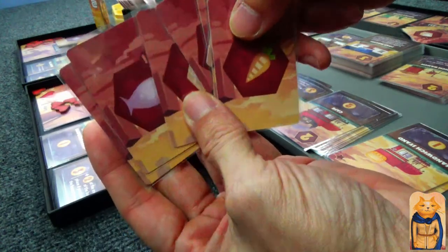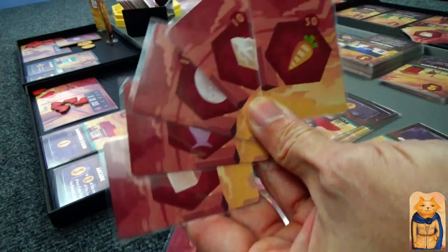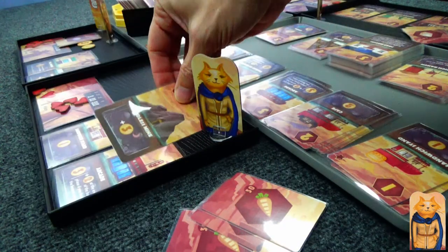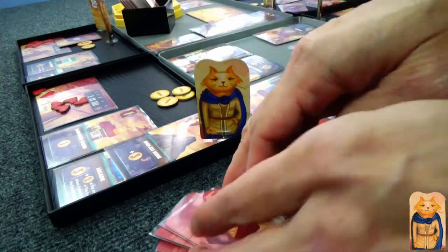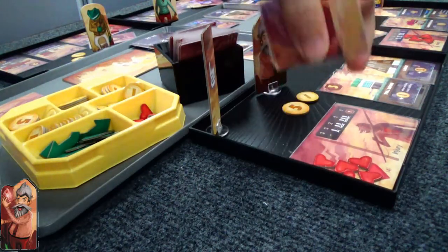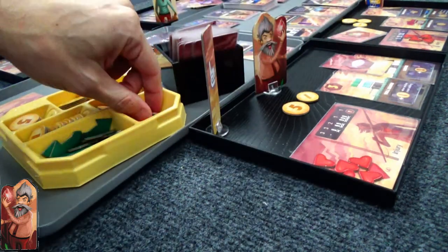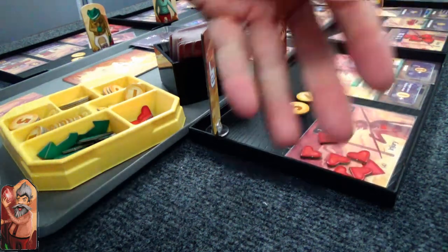Now we're up to Cat. She got plenty of resources plus a carrot she was already carrying. She's going to spend five different resources, so she's picking up a building — an endless mine. This gives her three gold every night phase. She has joined the money race. That makes two people doing that.